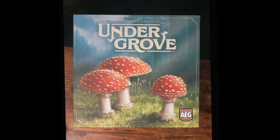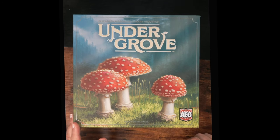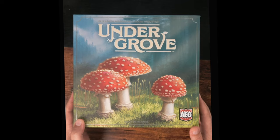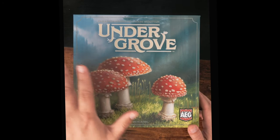I played Thunderstone Quest and I like it a lot. The art here is by Beth Sobel — she's worked on Wingspan, Arboretum, Calico, and Cascadia, so she's the perfect artist for a nature theme. I got the Deluxified Mycologist Edition, which has a nice medium-sized box with some metallic engravings on it.